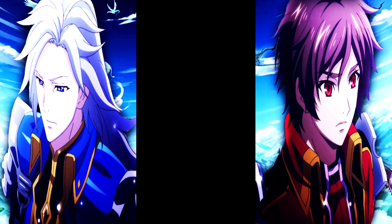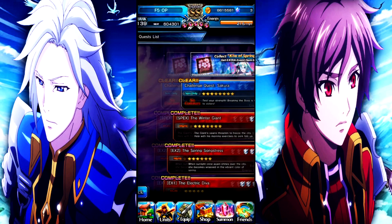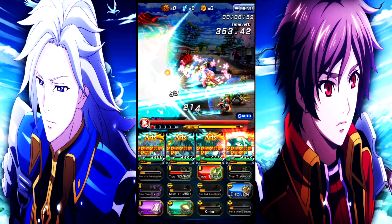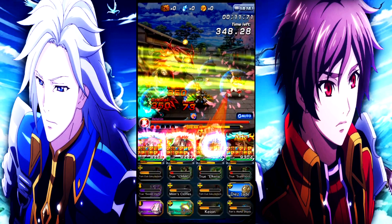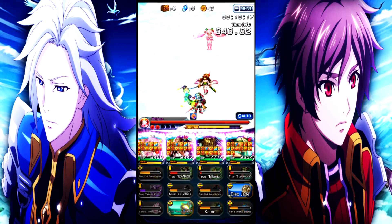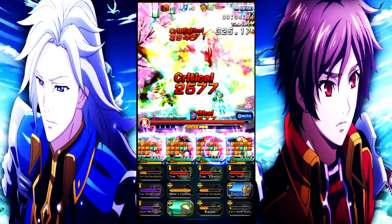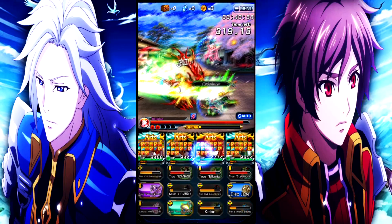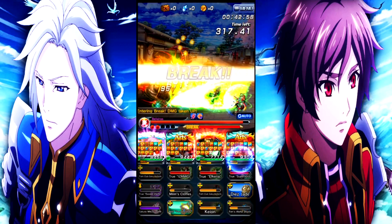Let's try the special EX challenge quest. I haven't fully cleared this, but I just want to show you the long-term progression of the team. Mono earth is usually the same as it's always been — we have tons of art gauge, our damage isn't that insane, but at least our art gauge is good. As you can see, we're just constantly spamming our arts. There's really no need to worry about anything — constant art gauge, constant true arts. Mono earth is such a blast to use every time.